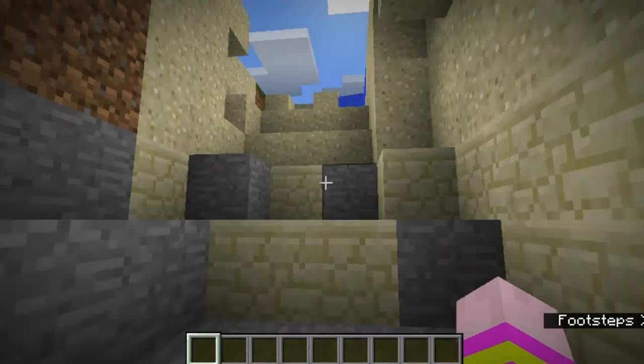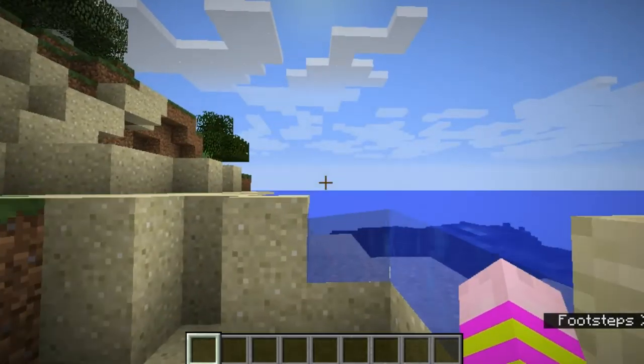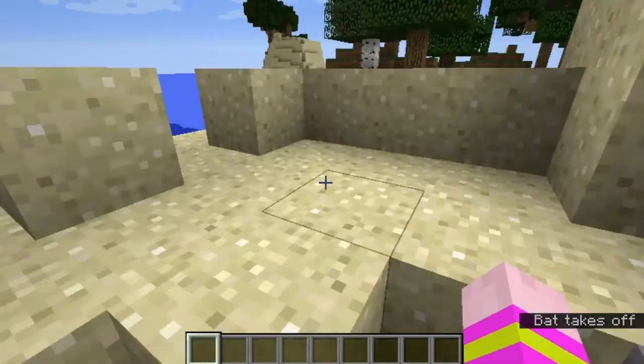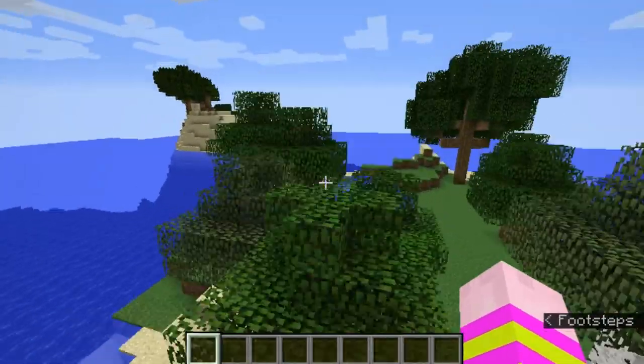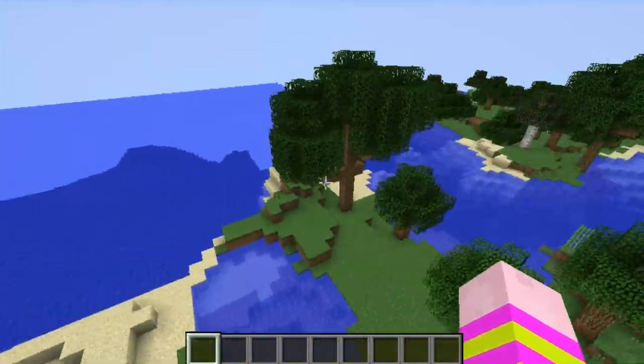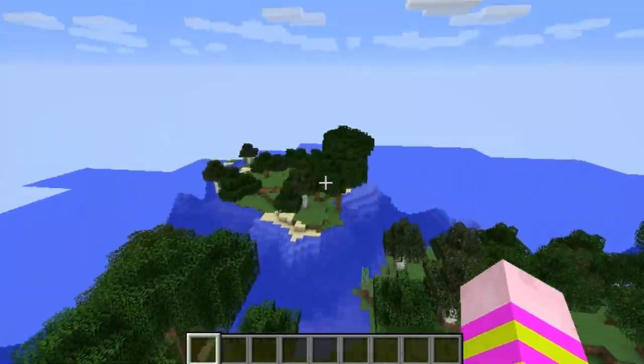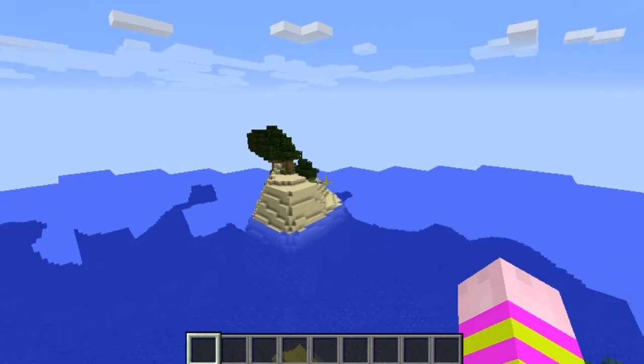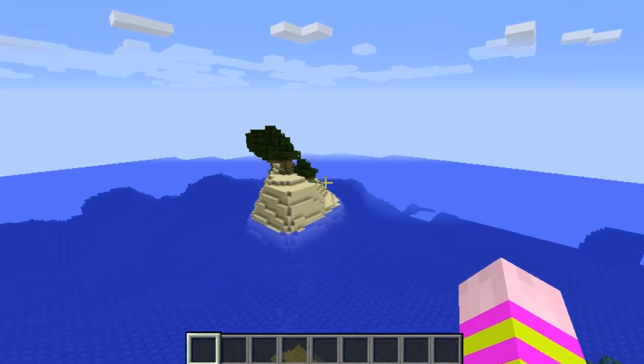There's a cave right here. What's best about the seed is not only the fact that it's an island — it's actually an archipelago. If you can't tell, see — there's one island, there's another island, and then there's another island.